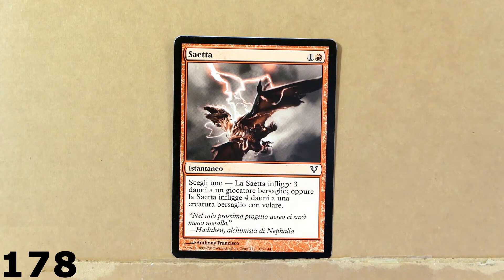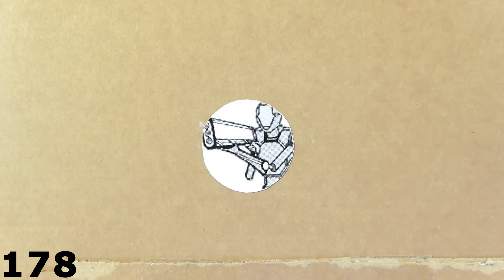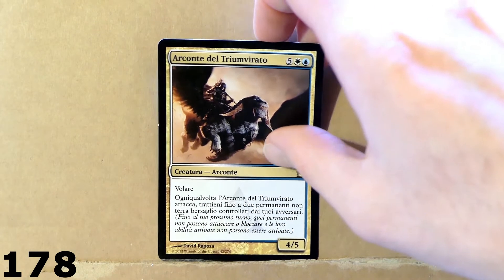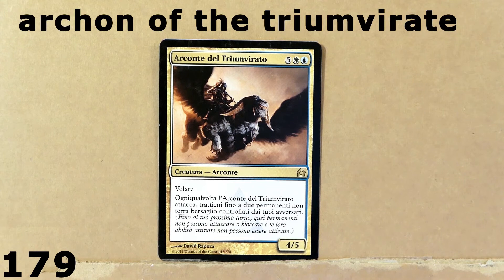This is Bolt. Inflict three damage to a target player, or four damage to a creature with flying. Pretty standard — nothing too exciting. Here we've got Archduke of the Triumvirate, maybe — a creature. Here we've got this other card: Noyan Dar, Roil Shaper.